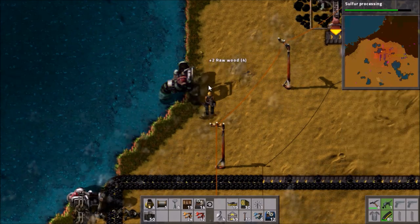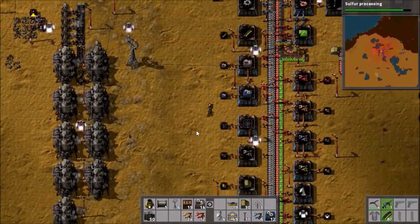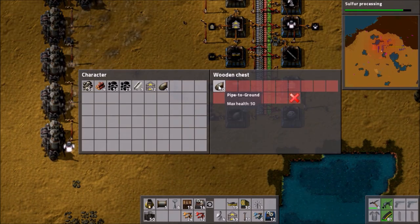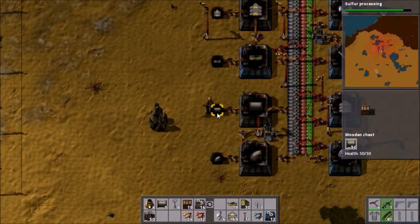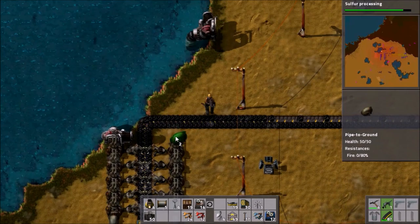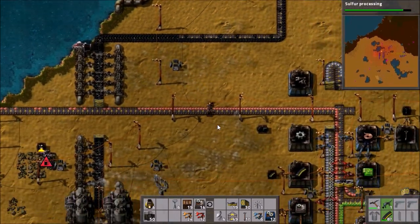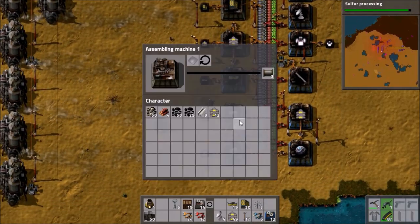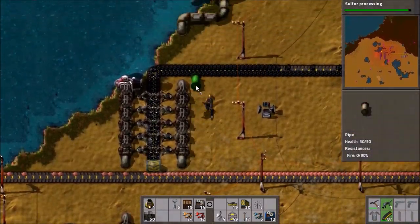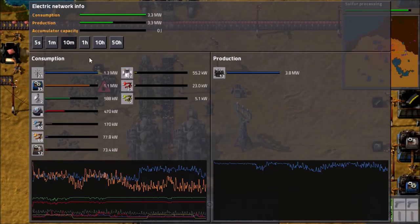We need a ton of pipes — wait, I still have five. Where did these five come from? That's confusing — did I make some? We only need two actually, otherwise we can't go underground and back again. We'll see how that works out. Then that wants to go not quite to the end — like this. We need one more pipe and then we'll sort out any and all power problems for now, until I increase power usage even more. The steam engines are now operational.